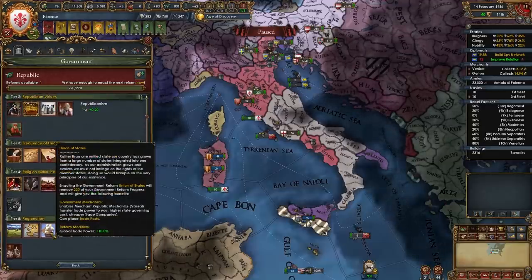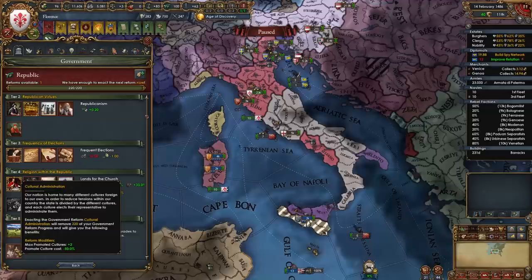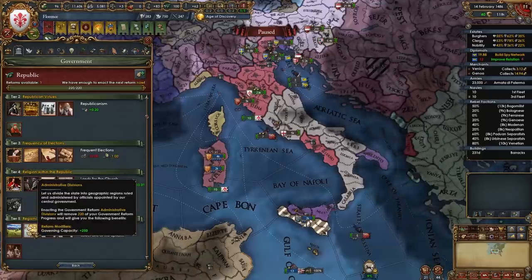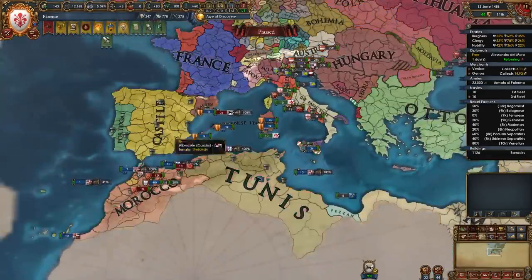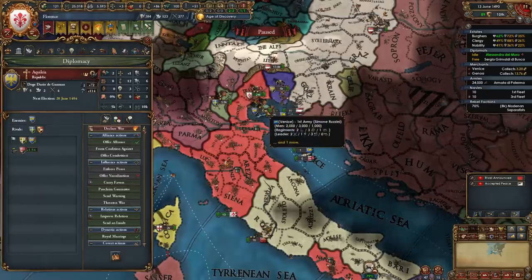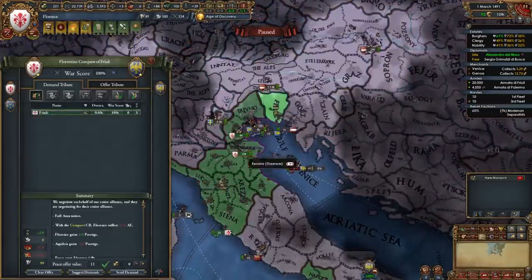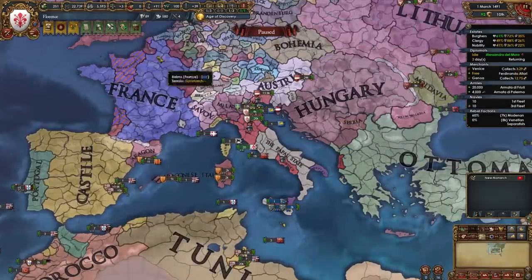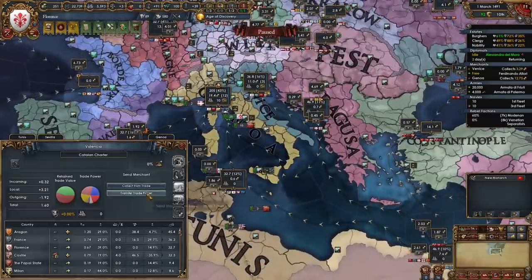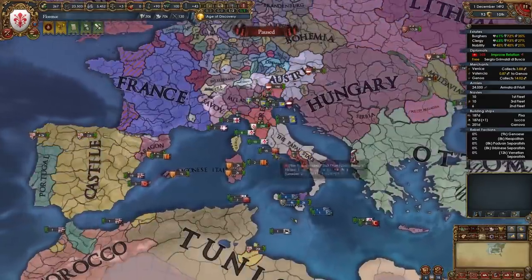We start with the Santa Maria del Fiore in Florence at tier 2, which gives minus 1% prestige decay, minus 10% advisor discount, and plus 1 monthly splendor — upgrade this to max when you have money. Also upgrade the Dome of Milan and the Doge's Palace in Venice. For your tier 5 government reform, for a tall trade-focused game I recommend Union of States for global trade power, though Administrative Divisions is also a good choice. When aggressive expansion dies down, declare on Aquileia — someone released them from Venice and they have no allies, so full-annex them. When you get your third merchant from Plutocratic Ideas, put them in Valencia, Ragusa, Alexandria, or Tunis to transfer trade power.